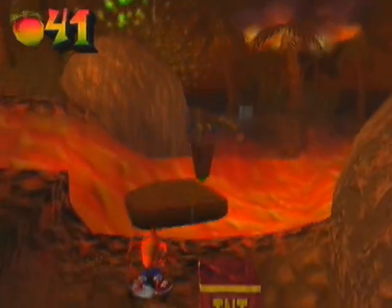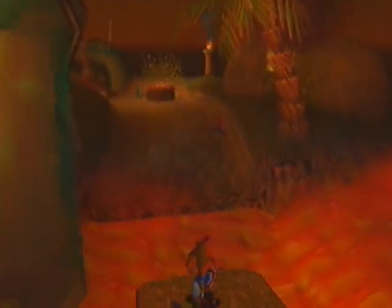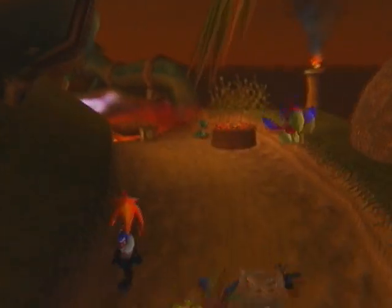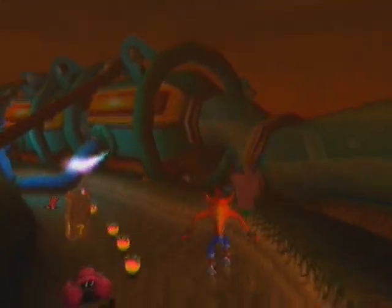This can be kind of tricky because not everything can protect you from dying — the lava, no matter how many Aku Akus you have, you will die if you touch it once. So try not to touch it, which can be kind of difficult, and there's quite a lot of enemies as well that are getting in your way.